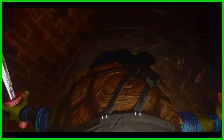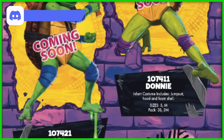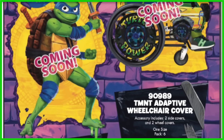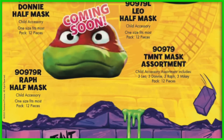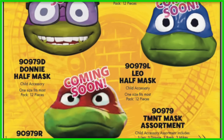We have even more Mutant Mayhem stuff to talk about. In the In Spirit Designs catalog for 2023, they're going to be doing Teenage Mutant Ninja Turtles Mutant Mayhem costumes this Halloween — you can see Leo, Donnie, Raph, and Mikey. These are going to come in infant, toddler, child, and adult sizes. The description says jumpsuit with attached belt and self-stuffed turtle shell and eye mask. So the body jumpsuit will be designed to look like the Mutant Mayhem turtles with a shell that you have to stuff yourself. It also looks like they will be selling separate face masks as well.